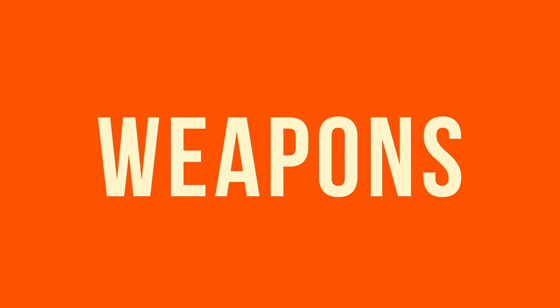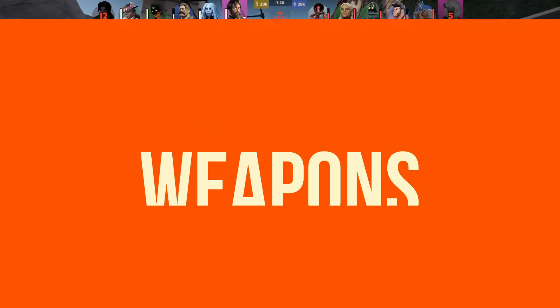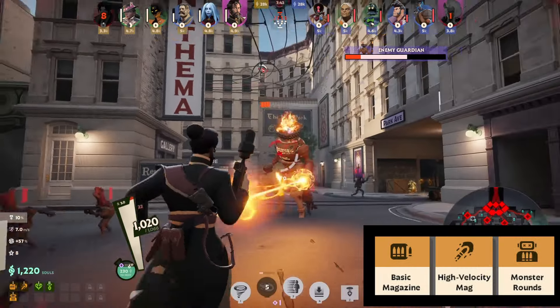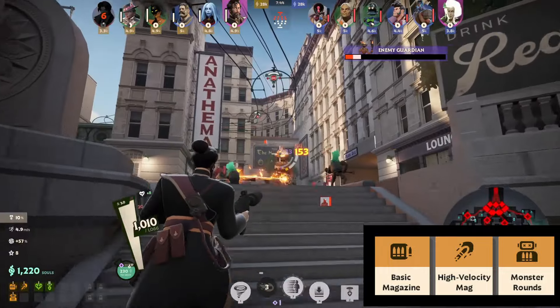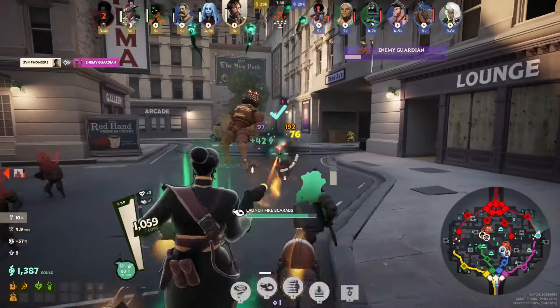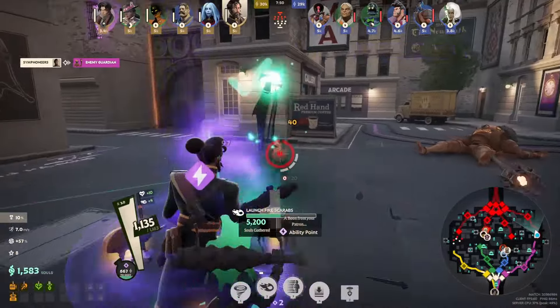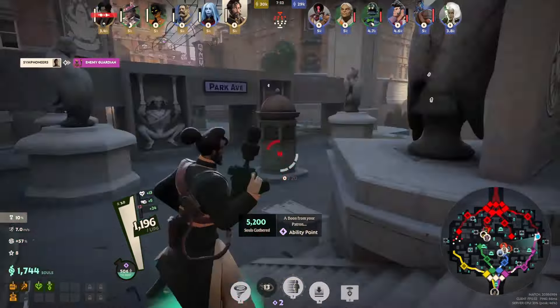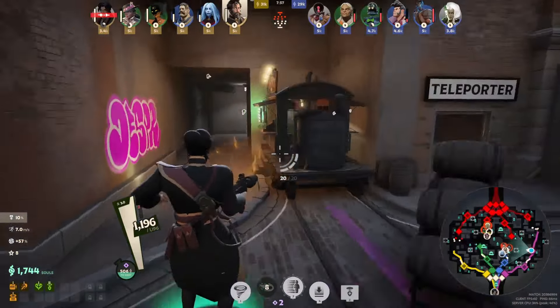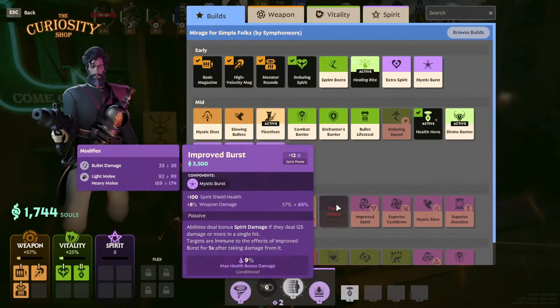Let's talk about early weapons. Starting out, I like to grab Basic Magazine, High Velocity Mag, and Monster Rounds. The magazines upgrade into Titanic Mag and Pristine Emblem respectively, and I think they give Mirage a nice spread of offensive stats while still having some defensive resistances. Monster Rounds are helpful because they let you push lane aggressively, which does two things.